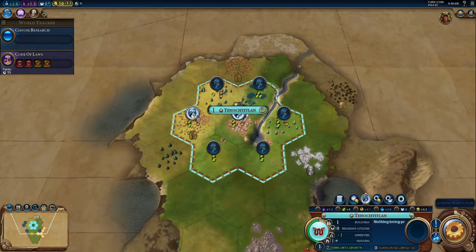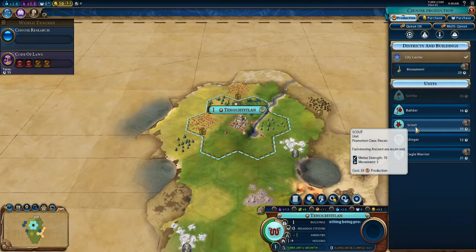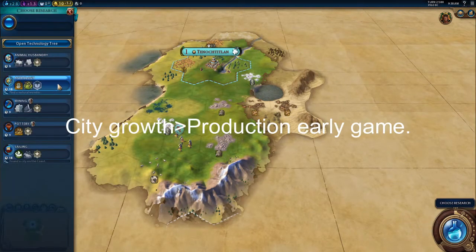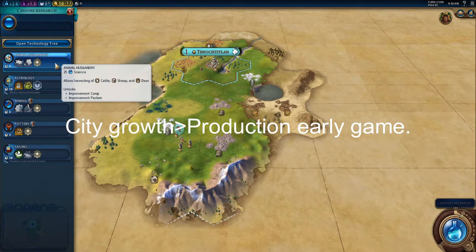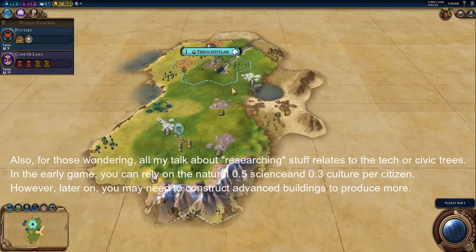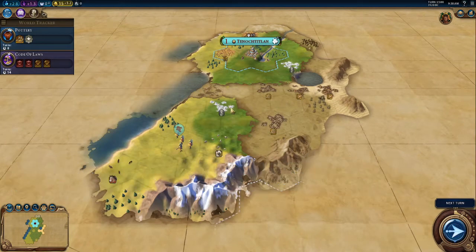Early in the game, you want to focus on having a high production base. But before you do that, you want your city to grow. So we're not going to be able to get our first unit for quite some time — let's just get a Scout. It'll take longer than normal to train up, but we're most interested in growing early in the game. Next on our list, we're going to be interested in making our first beeline, going right from the start early so that we can get a Granary early, which is very consistent in the early game.